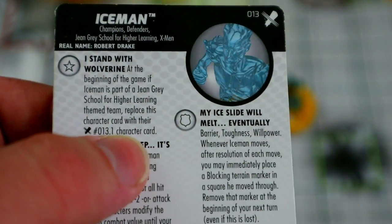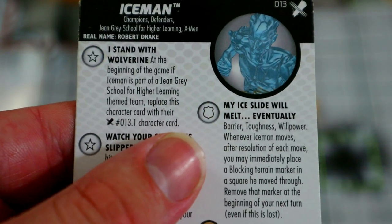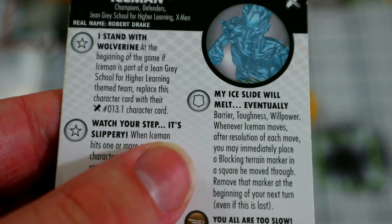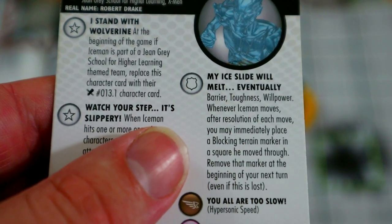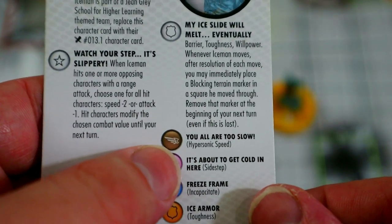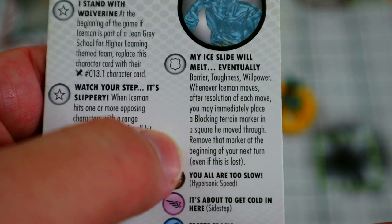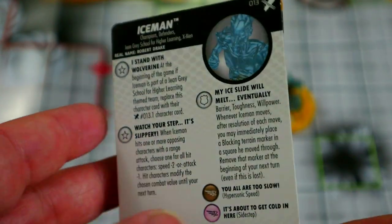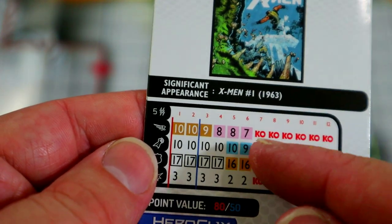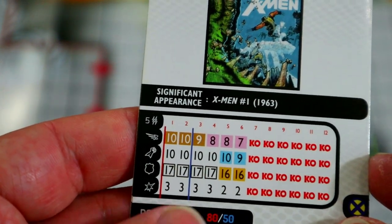His special defense power gives him barrier, toughness, and willpower, and whenever Ice Man moves, after resolution of each move you may immediately place a blocking terrain marker in a square he moved through, removing that marker at the beginning of your next turn even if the power is lost. The cool thing is he starts with hypersonic speed — since you move, attack, then move, he can place two blocking terrain markers after hypersonic-ing. He also has sidestep, so he could sidestep to place one as well. It's a really cool power.